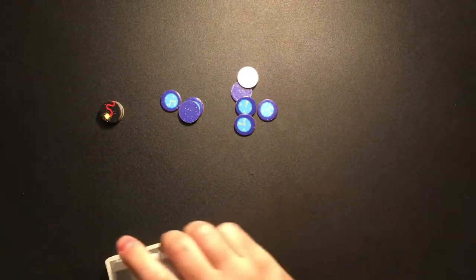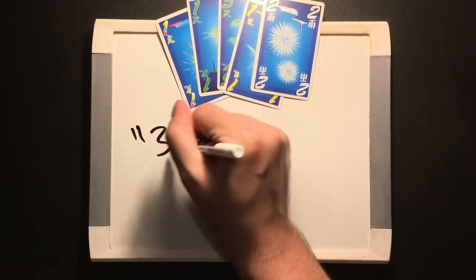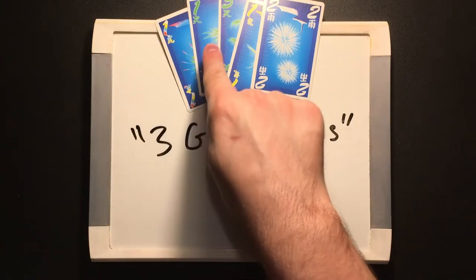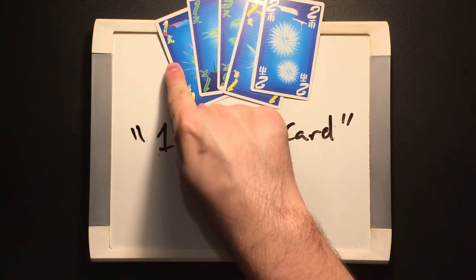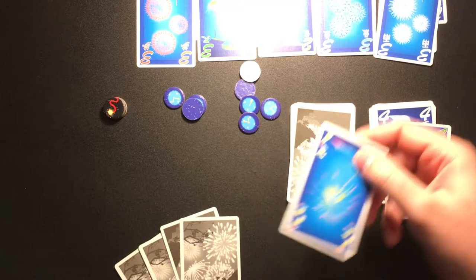For the third variant, add the rainbow cards as a wild suit. When giving information, the rainbow cards count as all colors and must be included when talking about any other color. However, you cannot point out the rainbow cards themselves by color. When playing the rainbow cards, they are their own separate firework.